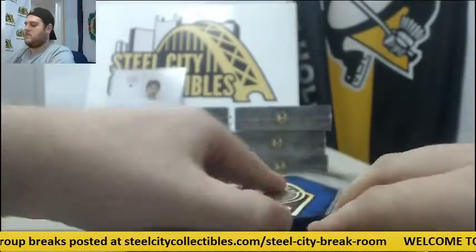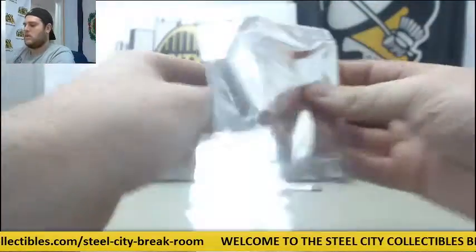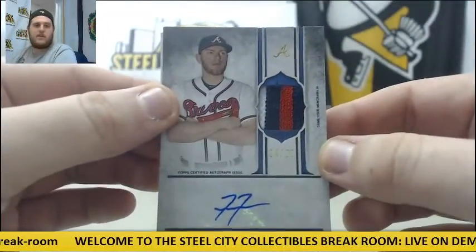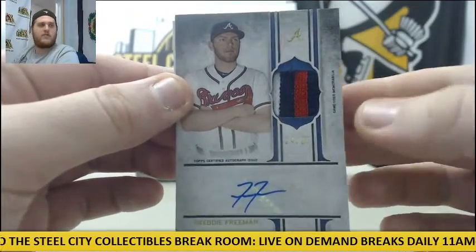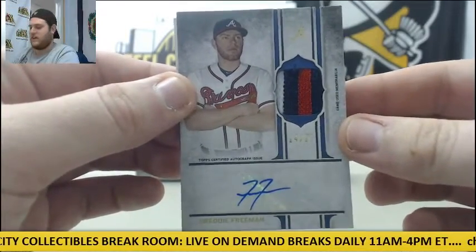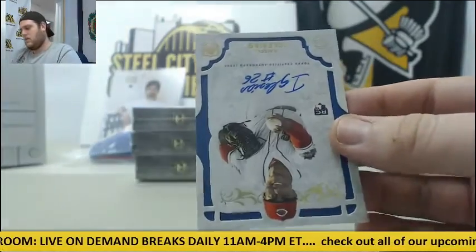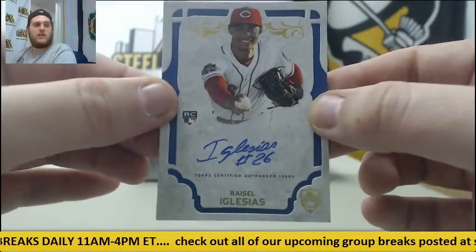Lots more hits to go. Nice hit for Atlanta — 24-25, Freddie Freeman patch auto for the Atlanta Braves. And for the Reds, Rossial Iglesias, rookie card auto.